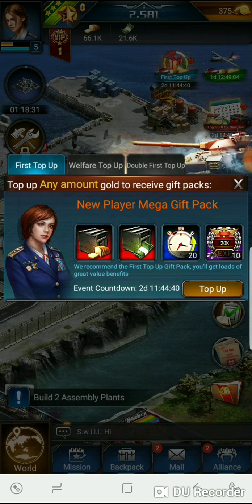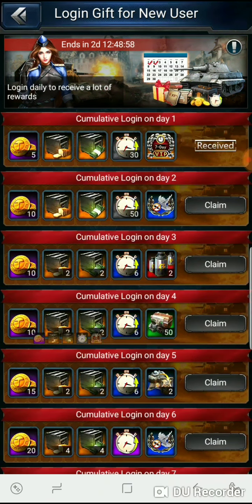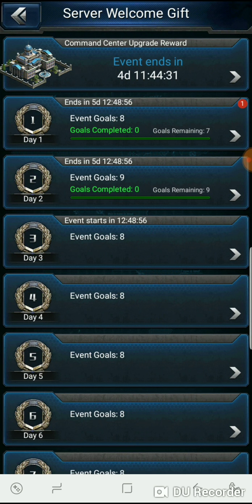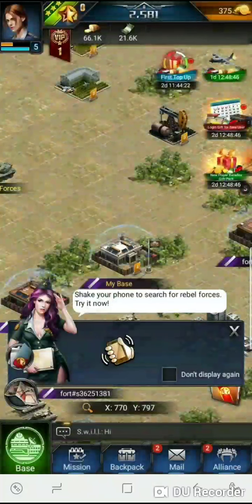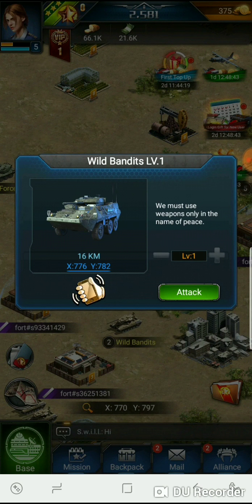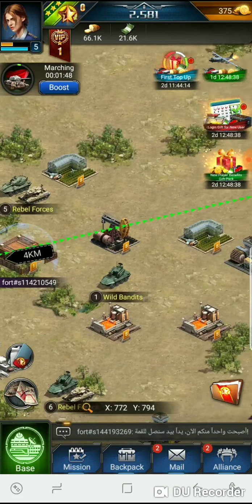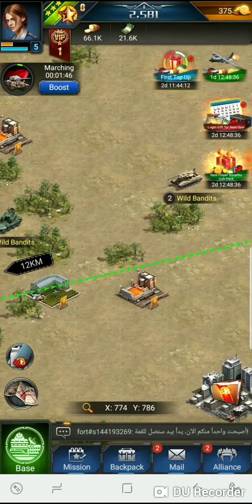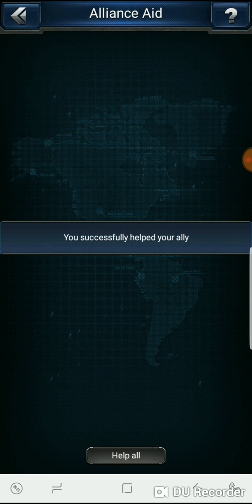We got a first top-up option — not sure about that yet. Let's get our new gifts. Alright, let's go farm for some cash or something. Shake the phone — let's deploy the tanks. The tanks are going guys, going all the way to the bend at level one, but it's working out nicely. I like this game a little bit — not a lot, but a little bit.